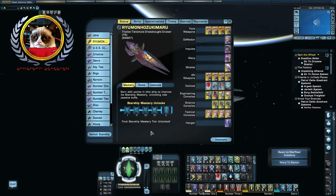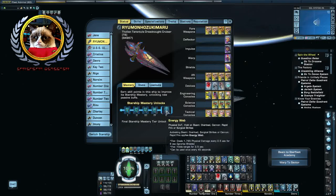This ship comes with the standard Dreadnought Cruiser package, which includes hull regen, some additional armor resistances, some critical hit, and 10% hull HP, as well as the Tier V mastery called Energy Web. Now, this particular trait is a little bit ironic — you can see here it says activating Beam Overload, Surgical Strike, or Cannon Rapid Fire applies the Energy Web. It's ironic because the ship cannot actually run Surgical Strikes, and you really do not want to be running any kind of Cannon Rapid Fire on a big Dreadnought Cruiser like this. So obviously this trait does not fit very well with the ship itself, but will probably do very well on some other more nimble craft, such as the Phantom.